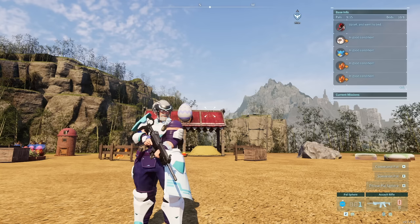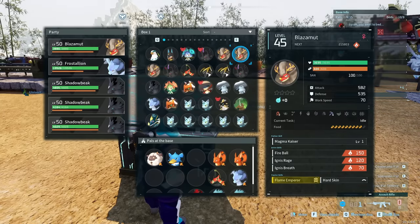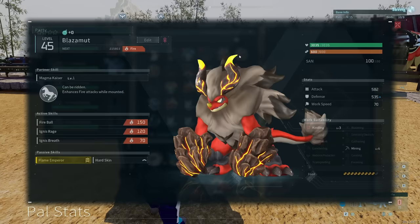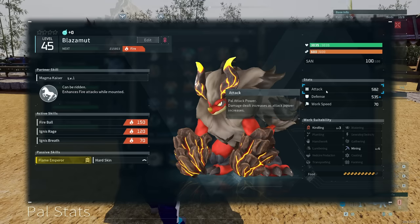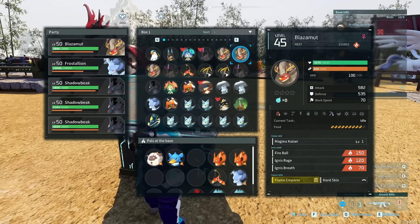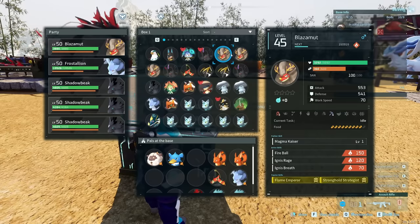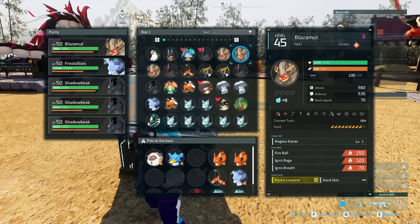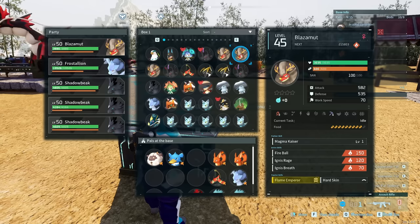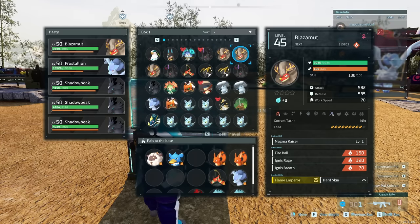For those of you unfamiliar with the term IVs, let's do a quick explanation. Let's take these two Ablazamuts for instance. They are both level 45, but you'll notice the stats differ quite a bit between the two. We do have to ignore their passive skills — the only passive skill that changes stats is hard skin, which increases defense by 10%. We have a base attack of 582 and a base defense of 487 on one. The other level 45 has a base attack of 553 and a base defense of 541. We also have drastically different HP: this level 45 has 3,292 whereas the other has 3,035.